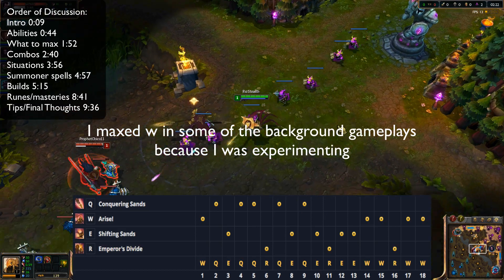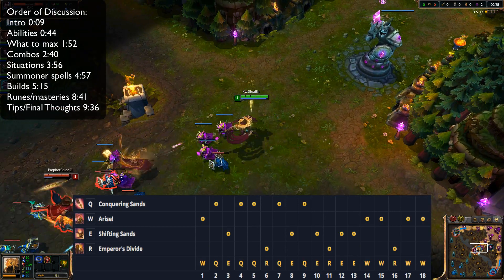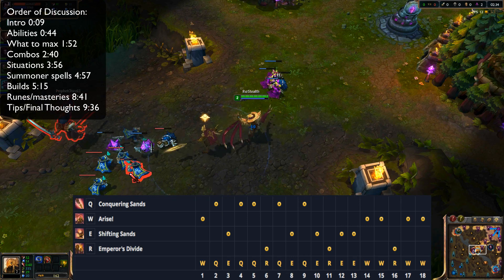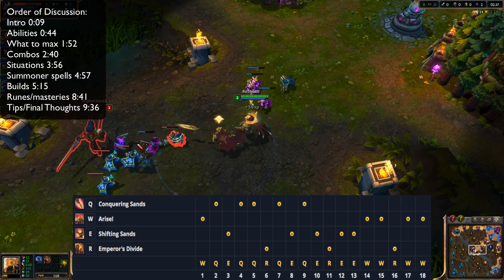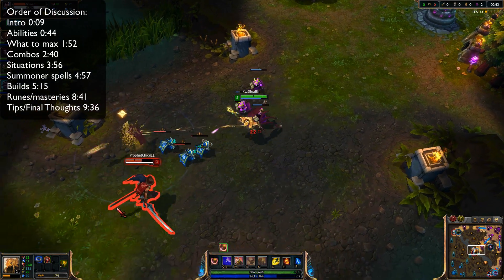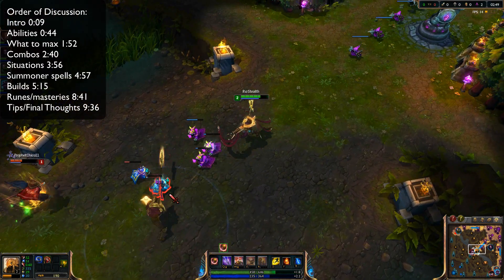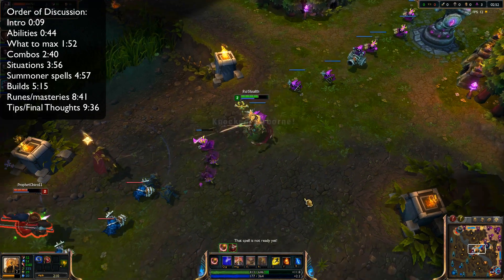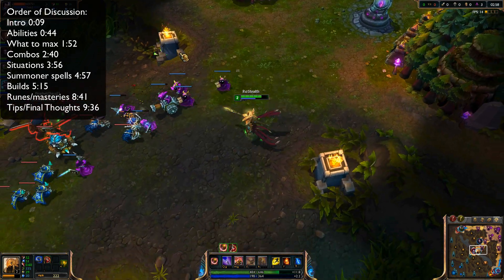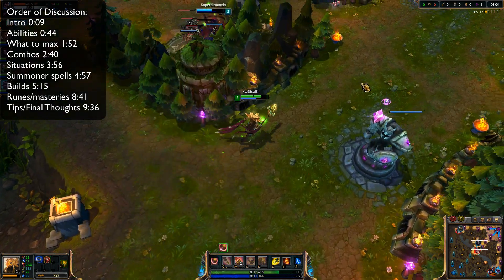For ability maxing on Azir, max your Q first, your E second, and your W last. A common misconception is that players think to max their W first, but this is not what you want to do because his W does not scale every time you rank it up. It scales with your champion's level, so there's no point in maxing it out. Max your Q first because it gives you a decent amount of burst damage and good poke in lane, then max your E second, taking your ultimate at levels 6, 11, and 16.